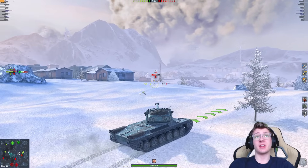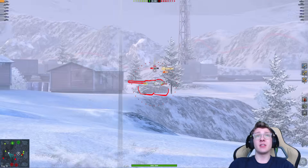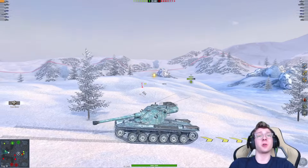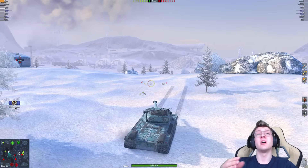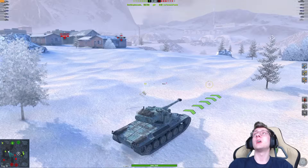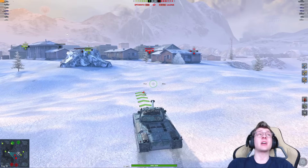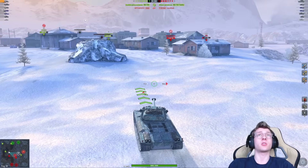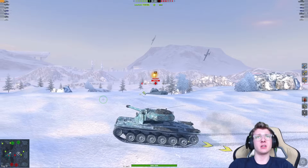Here's the interesting thing about the Emil II: it actually has more damage per minute as a single shot than it does as a clipper. That's weird. I know the Kron is the opposite — the Kron, the more shells you shoot, the less effective damage per minute you have. But in this tank, the more you shoot, the more DPM you have. So it's actually beneficial to just full-on dump your clip in this tank, where it's not beneficial to do that in the Kron.